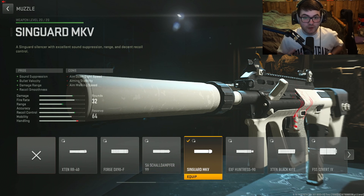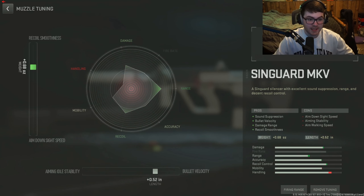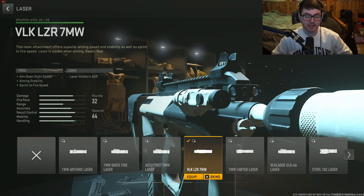Going over the first attachment — I actually opted not to use the barrel for this weapon. I would recommend either using this muzzle or using the longer range barrel; they really do the same thing. I think using a muzzle is better just because you don't have a barrel on it. We use the Sakin MX Muzzle for sound suppression, bolt velocity, damage range, and recoil smoothness. Tuning: plus 0.68 for recoil smoothness and plus 0.52 for bolt velocity.